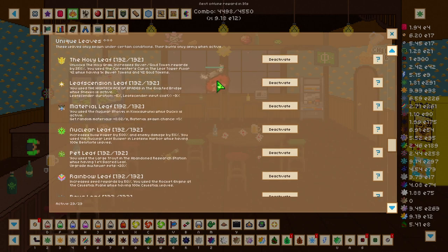To get the holy leaf, which increases your silver and gold token rewards by 250 percent, you need to use the carpenter's cup in the leaf tower at floor 42 while having 1k silver tokens and 42 tokens. This leaf also unlocks the holy grail.